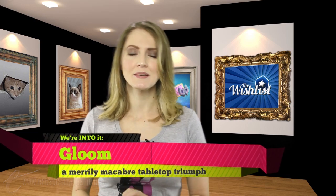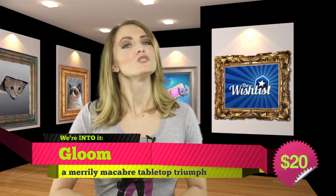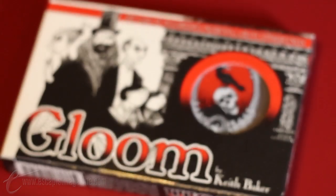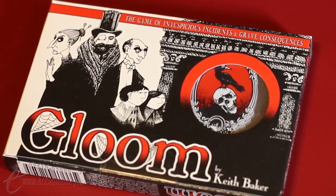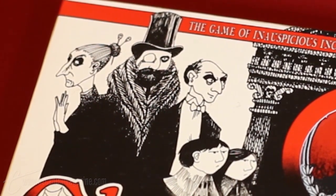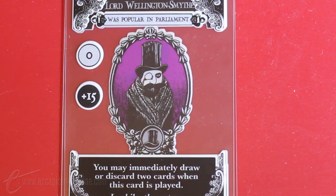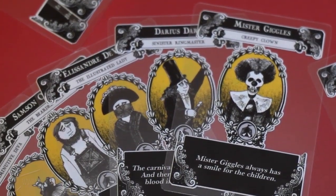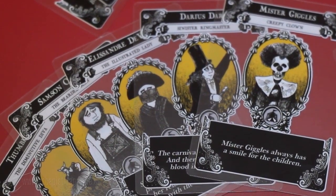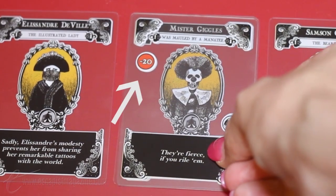Gloom — the merrily macabre card game that asks you to do the most damage possible to your own family of characters. The first thing you'll notice about Gloom's packaging is the delightfully dark Edward Gorey Tim Burton-esque artwork, which carries throughout the deck. The second thing you'll notice when you open the package is that the cards in Gloom are transparent. They have all kinds of occurrences on them, each with a negative or positive self-worth point value attached.